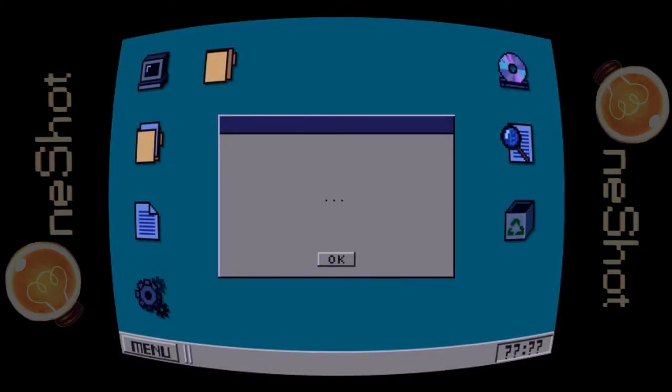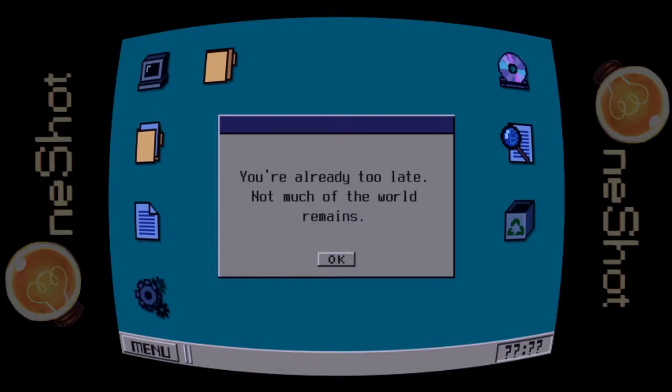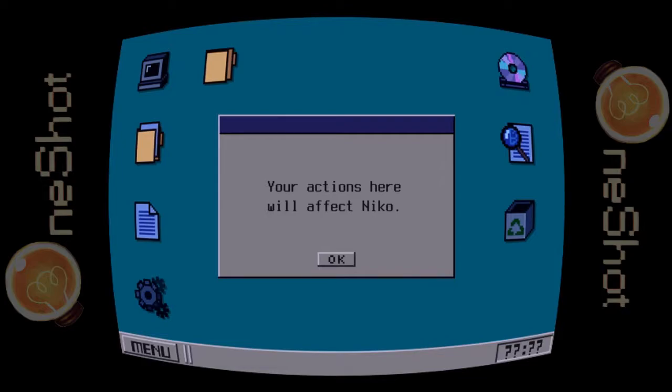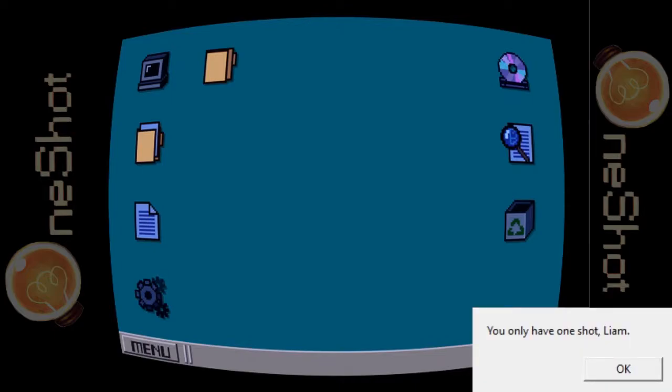Oh hello. You found me. Why? You're already too late. Not much of the world remains. This will be apparent once you go outside. This place was never worth saving. Do you still want to try? Then remember this: your actions here will affect Nico. Your mission is to help Nico leave. And most importantly — you only have one shot. Liam. Oh. That is cool — that's the message I got right in the corner of my screen.